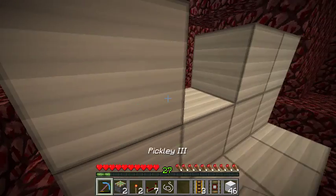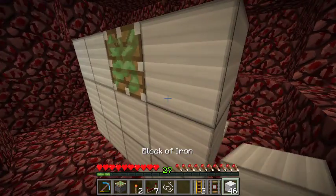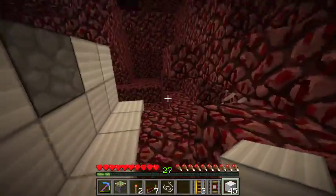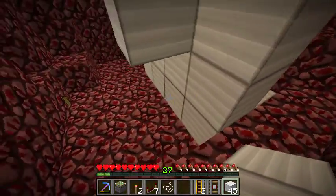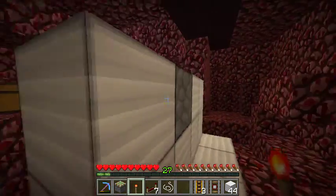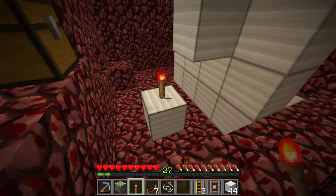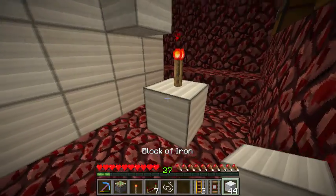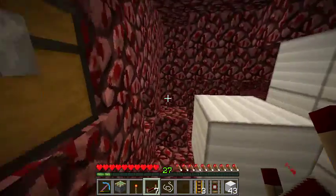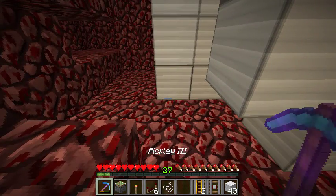I'm going to try to build it fairly quickly here so you guys don't have to sit around and listen to me in tutorial mode. Any block will do here, obviously. This is going to be the face of our room, so anything back here is not going to be seen. Basically, what we want to happen is when this piston extends, we want this block to go over top of this redstone torch so that it can power a repeater. That's going to shoot over and go two different directions.